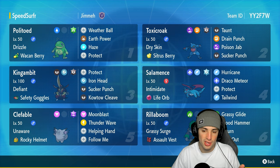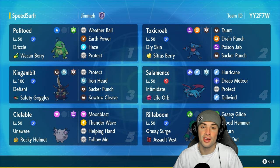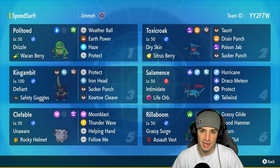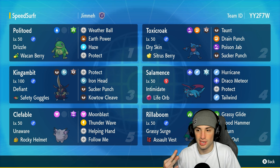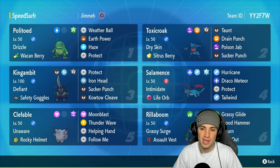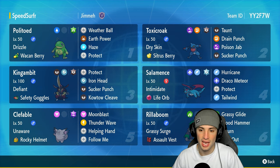It's got Dry Skin as its ability to pair up with our rain setter Politoed. It's got Sitrus Berry as another way to recover HP. Then it's got Taunt, Drain Punch, Poison Jab, and Sucker Punch — two STAB moves, first-turn priority, and three ways to heal itself: Drain Punch, Sitrus Berry, and its ability. Toxicroak is gonna be a great Pokemon in the rain today.